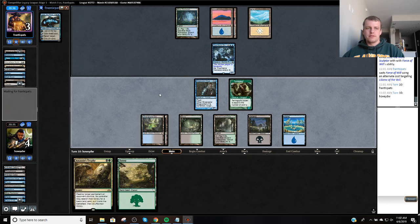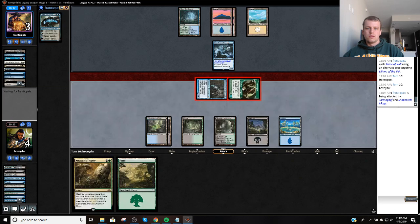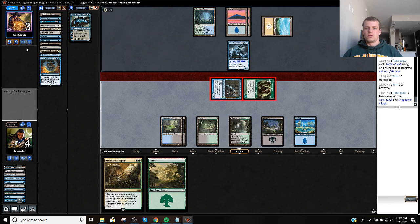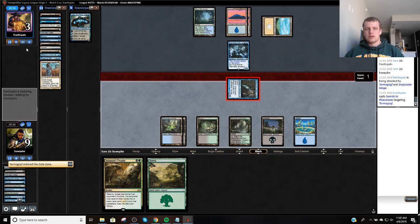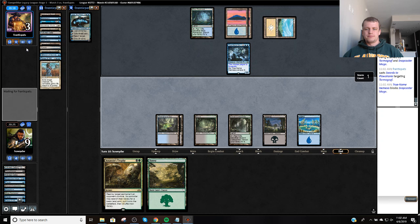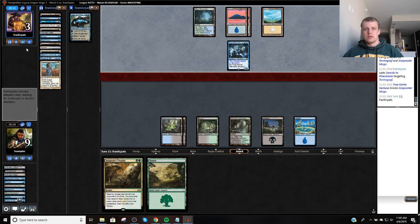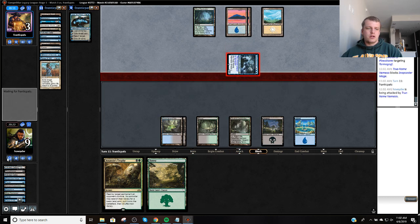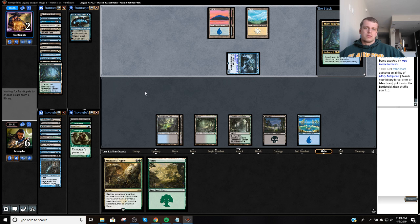We're drawing a forest, which kind of sucks, but that's life. It just blocks here. They eat my Snapcaster Mage — that was tough. So I have to find another, it'll be my third Tarmogoyf or my second Liliana. My opponent has ripped some heaters.